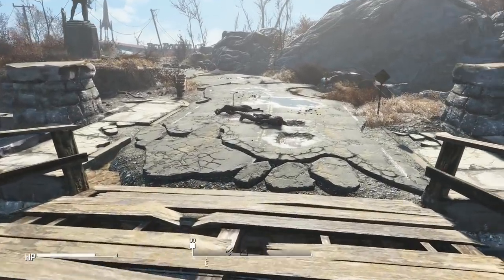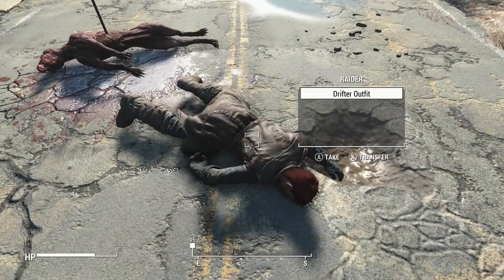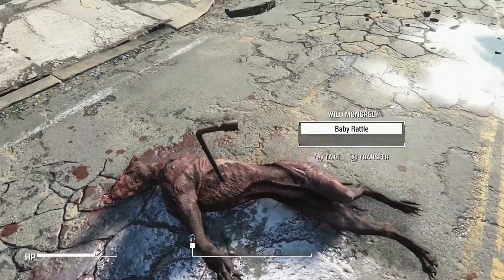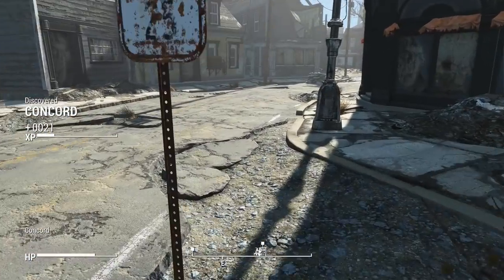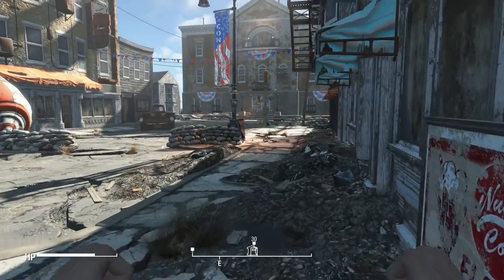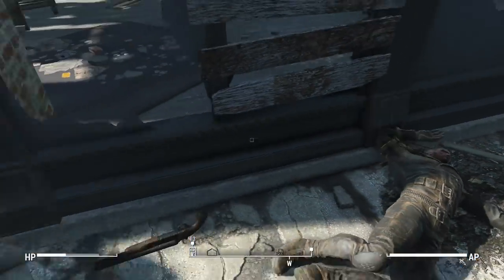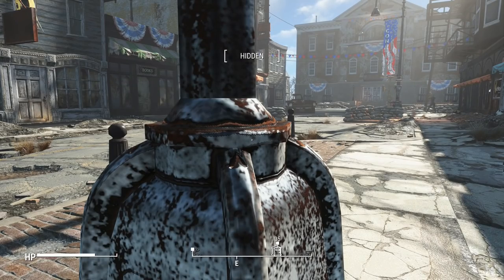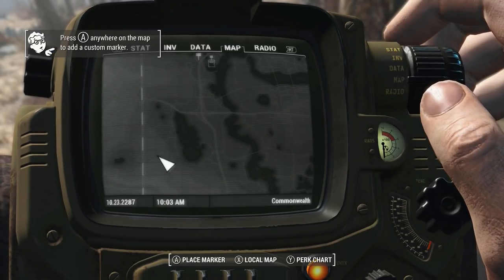Pool Cues are a pretty common weapon early in the game, used mostly by raiders. That meant I would most likely have to get one from a dead raider, but since I can't kill them without a Pool Cue, I was at an impasse. I figured that Preston Garvey could make himself useful for once, so I went to Concord and got ready to watch Preston kill a bunch of raiders, which took a lot less time than I expected. Sadly, there was no Pool Cue in sight. I reloaded a save in case the raiders would spawn with different weapons, but that was a no-go. So I reloaded again and ignored Concord for now.